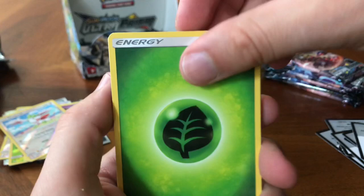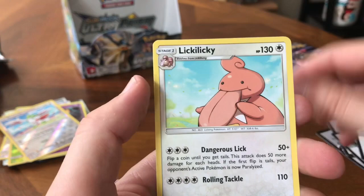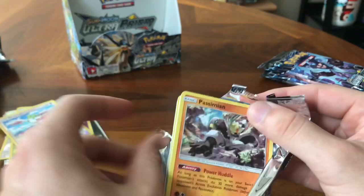Green color code card. Leaf Energy, Spiritomb, Rotom, Unit Energy, Piplup, Salandit, Passimian, Shinx, Exeggcute, Reverse Holo Gardenia. And a Lickilicky. People hate Lickitung — I definitely don't like Lickitung, but it's not as bad as Mr. Mime or Jynx. It's funny because I actually really love Psychic Pokemon, but those two creep me out.